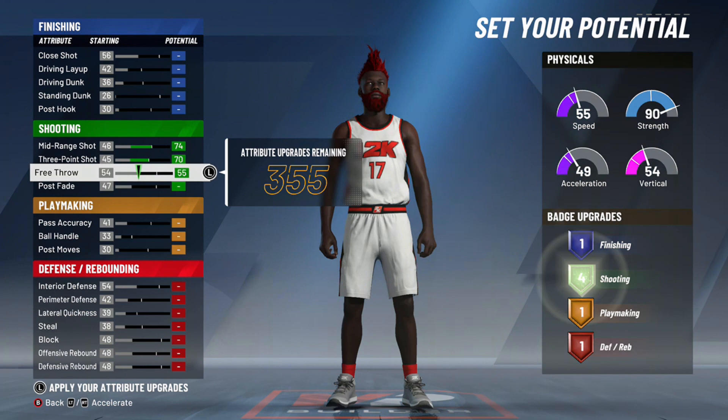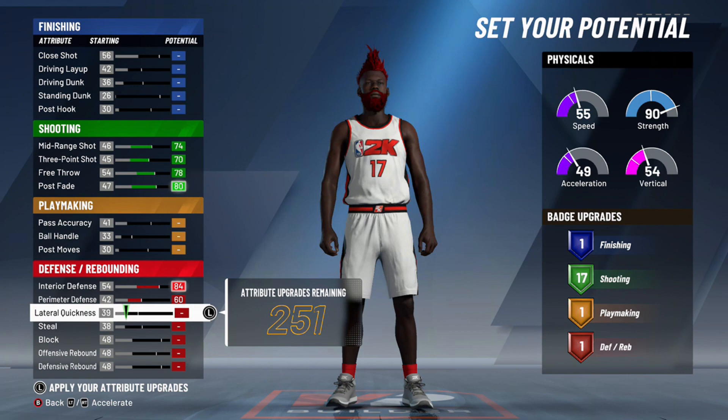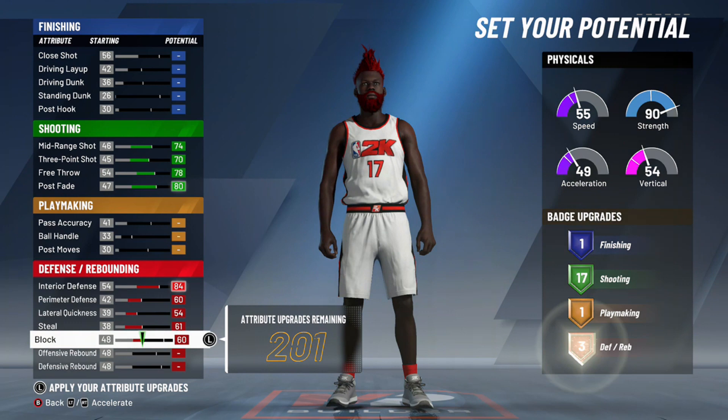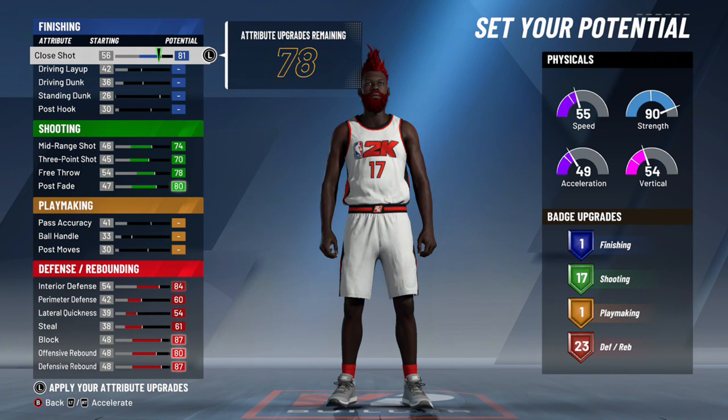We're going to start by maxing out our three-point game, which is half of our build, getting all the way up to 17 shooting badges. Then I'm going to go all in with my defensive rebounding badges and attributes — though I'll actually change that later. For now, defensive rebounding is going to go all the way up to an 87, and I'm left with 103 points.